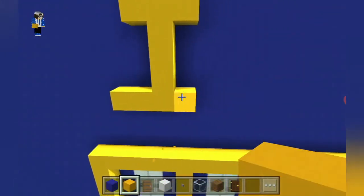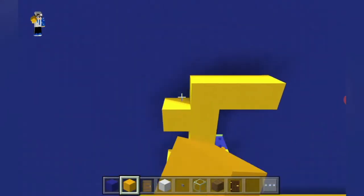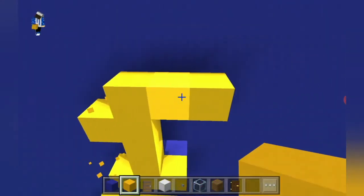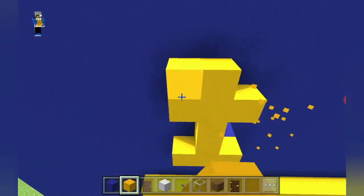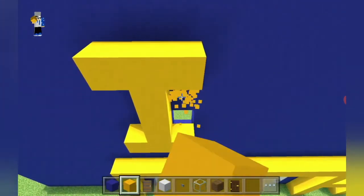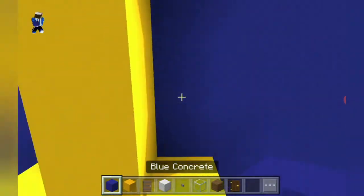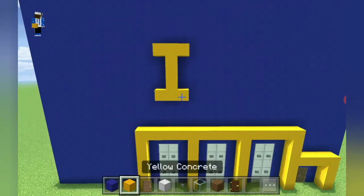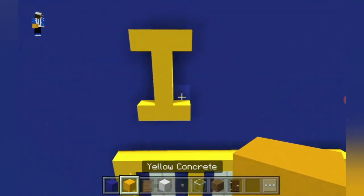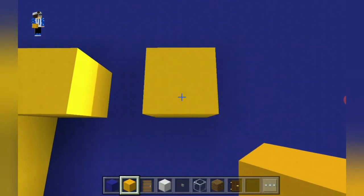Sorry for the confusion — I just had to figure out what I was doing. Leaving a gap of 3, place 5 yellow concrete and extend up by 4. This is where the 'I' will be placed. Then leaving a gap of 1, place 1, 2, 3, 4, 5 yellow concrete.